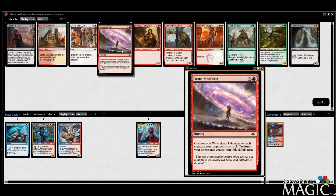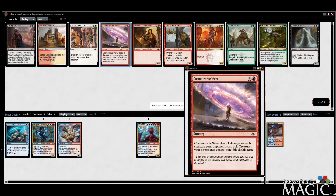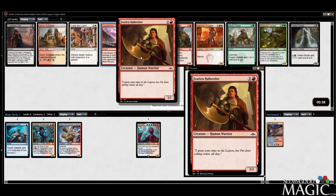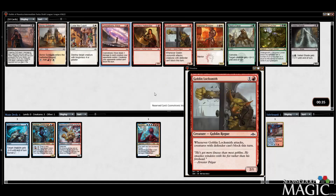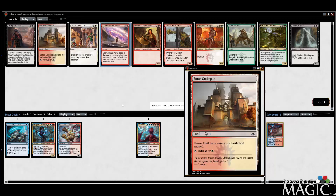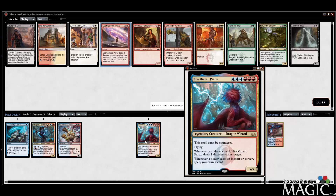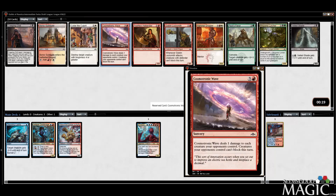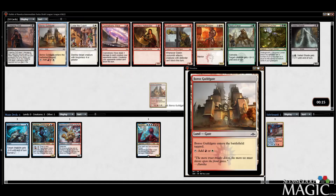I'm okay taking the Cosmetronic Wave — there's certainly times where you're happy you have it. Fearless Halberdier and Locksmith are not particularly exciting for what we're doing, or we could take the Guildgate. Opens us up for some White splash, but I don't really want to splash if I'm running the Mizzet. You can main deck a Cosmetronic Wave, but I'm going to take the Guildgate. I convinced myself.